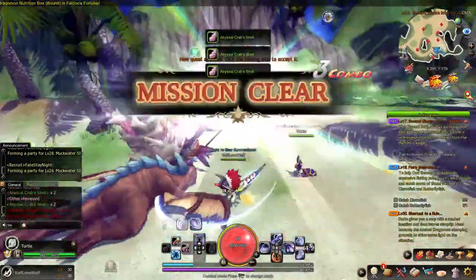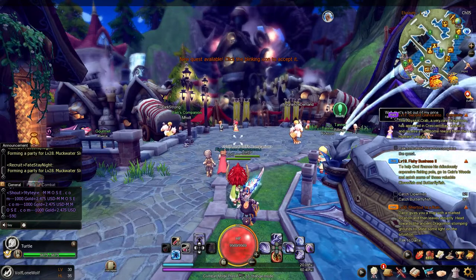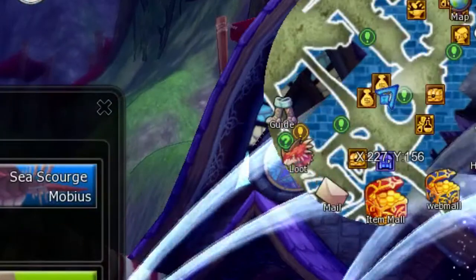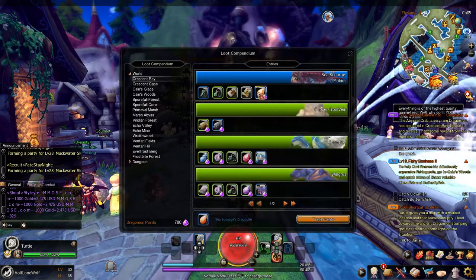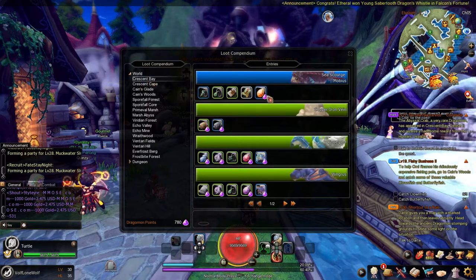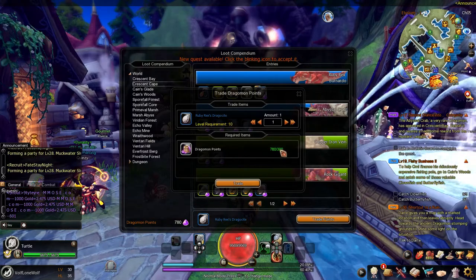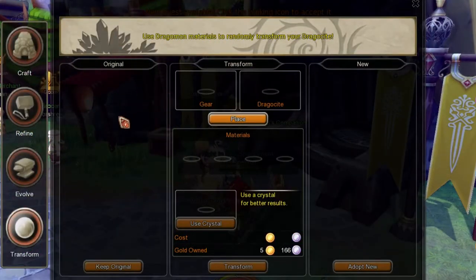So Dragosite is actually pretty easy to get. Not only do Dragosites drop from different Dragomon, you can also get the one you want directly by coming over to your minimap and clicking loot. You get Dragomon points from certain quests, and you can buy your Dragosites by clicking on any creature you're looking to farm. You can figure out which Dragomon has which, or buy it directly by trading in your points — it shows you how much it's going to cost.